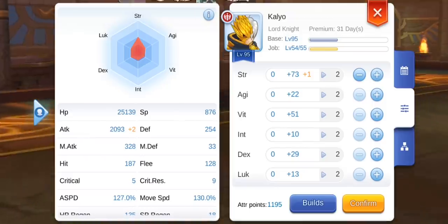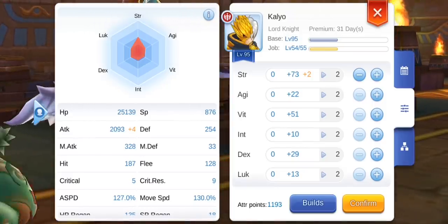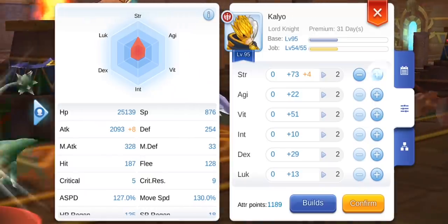But since this is a spear knight guide, we'll just focus on the three main attributes, which are strength, vitality, and intelligence.